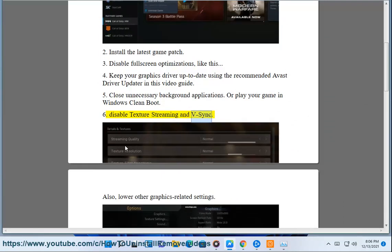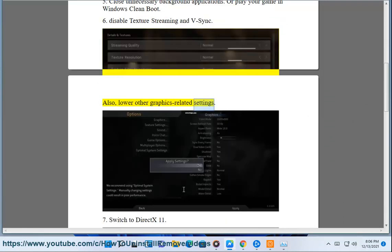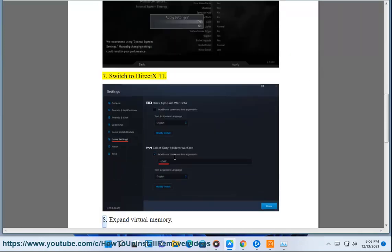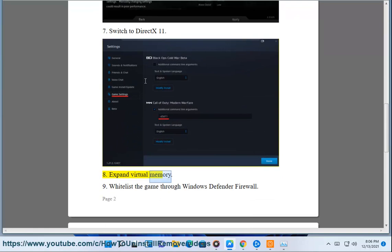6. Disable Texture Streaming and V-Sync. Also, lower other graphics-related settings. 7. Switch to DX11. 8. Expand Virtual Memory.